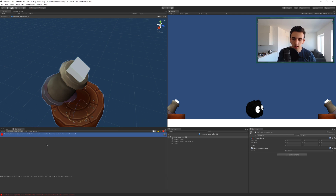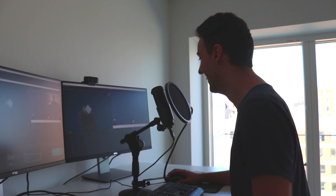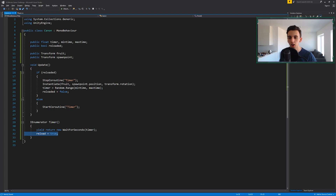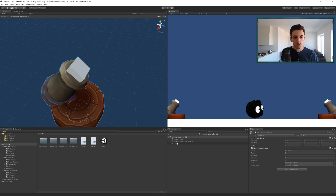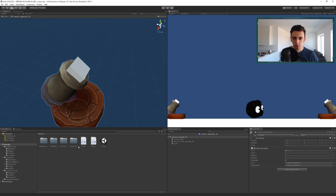Fixing the spelling error: 'Instantiate' and 'reloaded' — okay, now it compiles. We drag in the cube as the spawn point, then go to prefabs and drag in the banana as the fruit. MinTime is set to 0.5 and maxTime to 2.